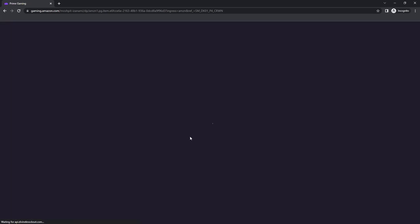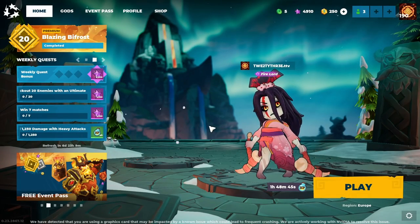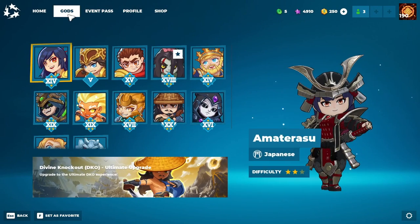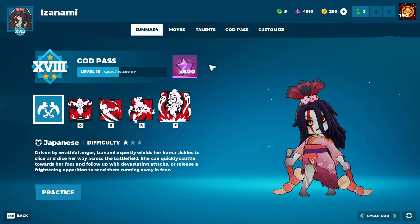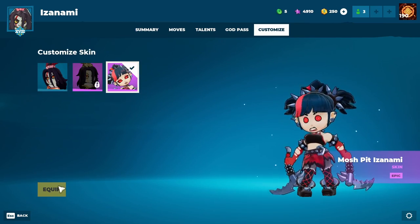Once you have linked your Amazon Prime account with your Divine Knockout account, you will be redirected back to Prime Gaming and welcomed with a success screen. Your Mosh Pit Izanami will be sent to your game. All you have to do now to claim it: log in to Divine Knockout, go to the God tab, click on Izanami, go to the Customize tab, and there you should have the unlocked skin.